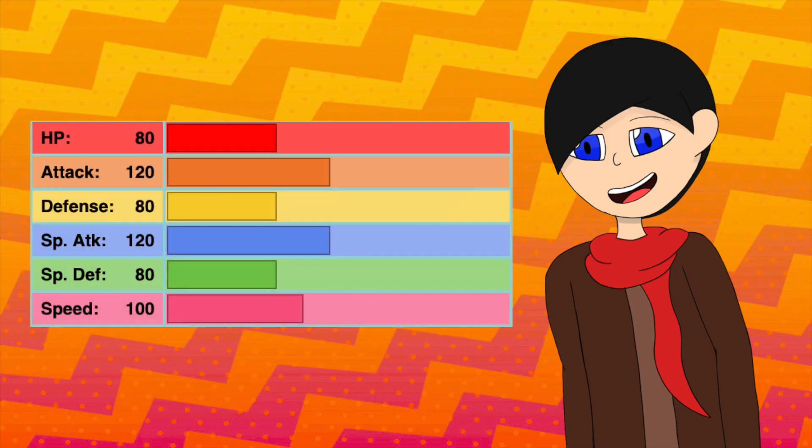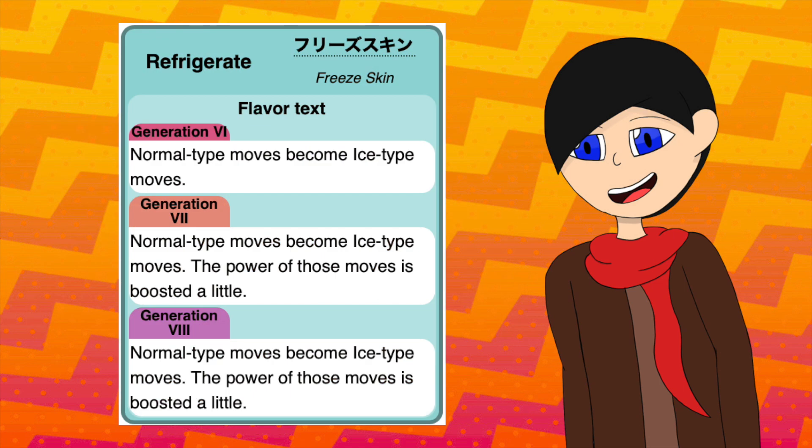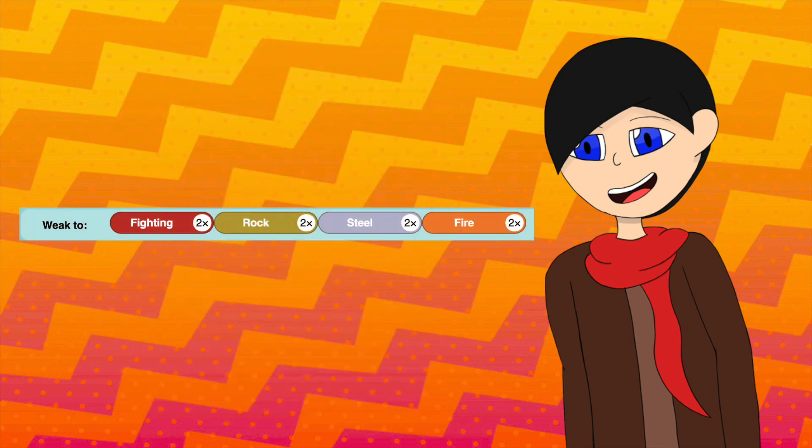When it Mega Evolves, it gains an increase to the Attack stats and Speed. And with the ability Refrigerate, any Normal type move it knows will become Ice type, gaining the bonus STAB damage. With the pure Ice typing, it only has 4 weaknesses to worry about.